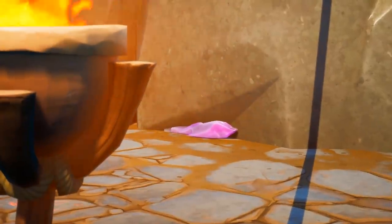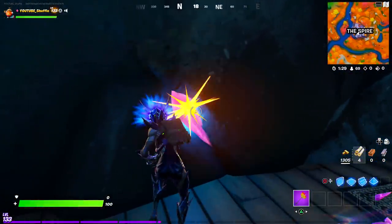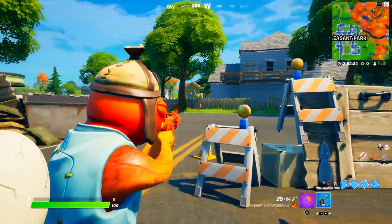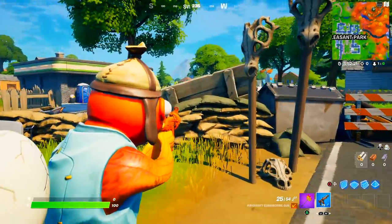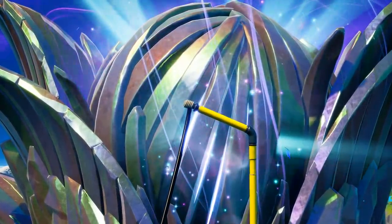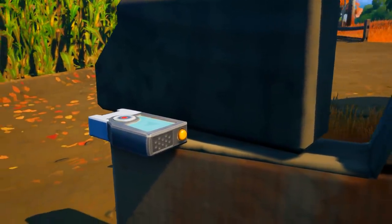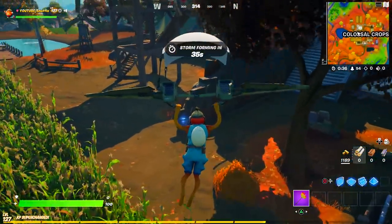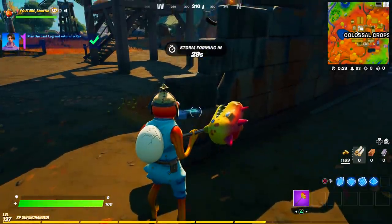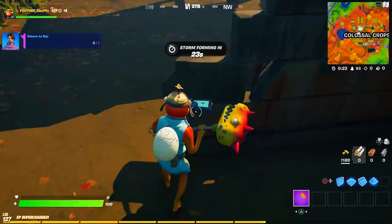Did you know the Zero Point Crystals are actually back in the game? They can be found all around the Spire — it might have something to do with a challenge or the storyline. Over at Pleasant Park, they're now building some sort of barrier — I would assume to protect from the new Raptors, but who knows what Epic Games has in store. We also have a Spire Quest challenge at Colossal Crops: make your way to this exact location on the map, find an audio player on the corner, walk up to it, and hold the button that says Play Audio Log.